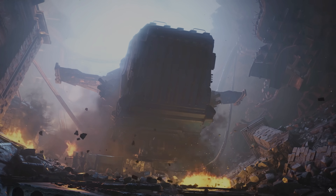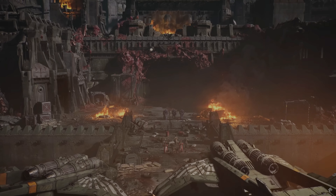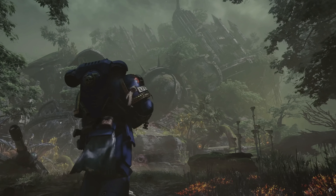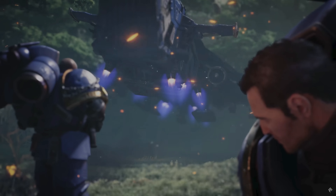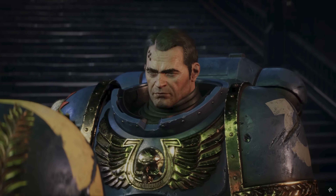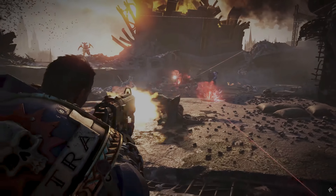Space Marine 2's story begins a century after the events of the first game. Captain Demetrian Titus is a genetically enhanced super soldier and hero of the Ultramarines. Titus has returned to the Ultramarines, where he is demoted to lieutenant and forced to prove his loyalty in the heat of battle.